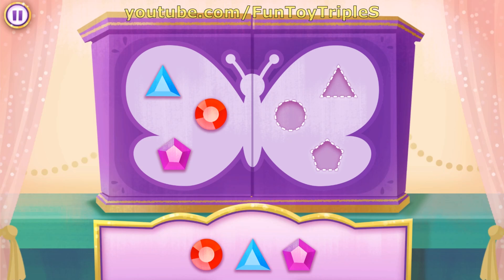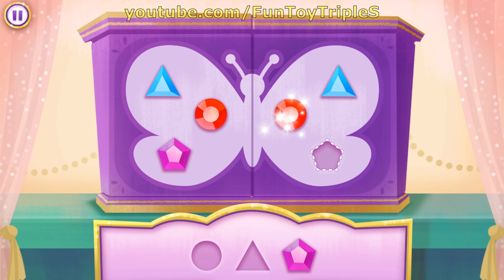Now we can use our genie jewels to unlock this magic genie jewel box! Grab the jewels to where they should go! Symmetry is when one side looks like the reflection of the other. So if the jewels go one way on one side, they go the exact opposite way on the other!